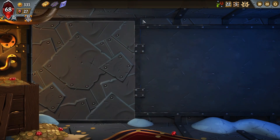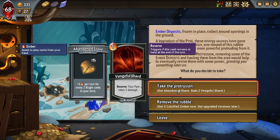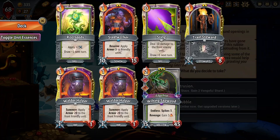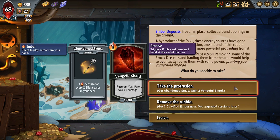Let's see what's in the Concealed Caverns. I don't recognize this one — Ember Deposits. We could get the Abandoned Stave — I don't think we've ever played with it. It gives us extra Ember for every two Blight cards in your deck. We do get two Vengeful Shards. Because we start with two Dead Weights, that means it would give us two additional Ember every turn, but we would also have two additional Blight cards in the deck. The Calcified Ember I do like, but let's continue doing new things — let's take it, Abandoned Stave.